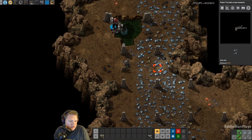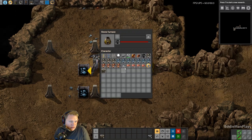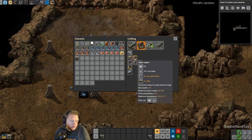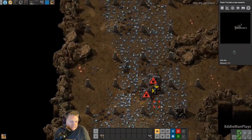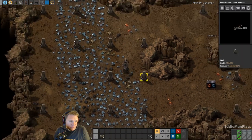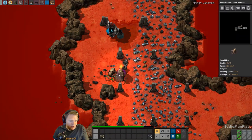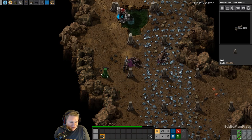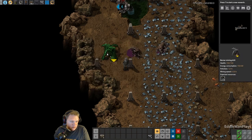Do I have enough iron mined? No I don't, to make the necessary items I need. We've got enough copper there. Alright, what do we need here? We need a boiler, a steam engine, and some pipes. I can steal this miner that has a red X on it. Perfect timing. Let's uncover some more of this. Okay, so we have 71 there and a decent amount overall — we can do this.